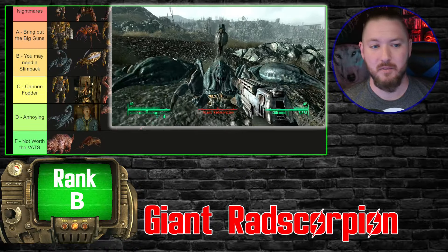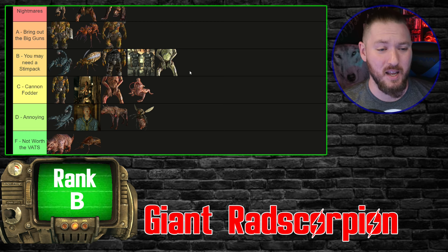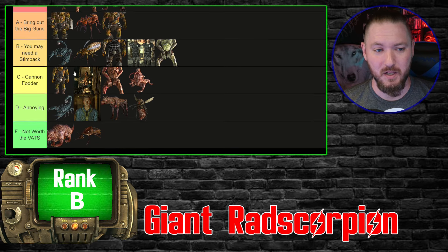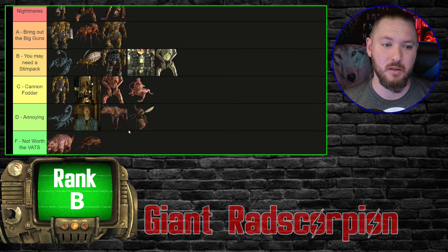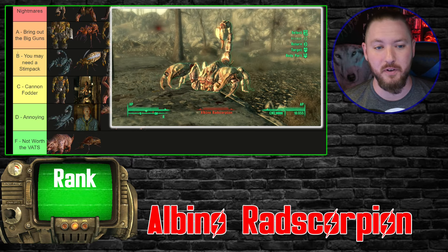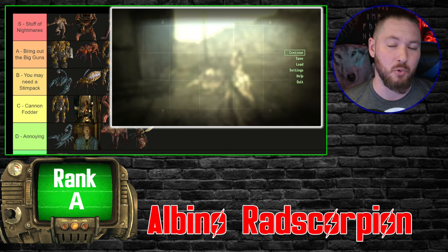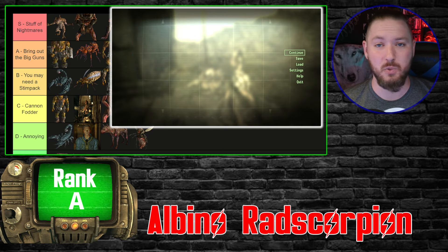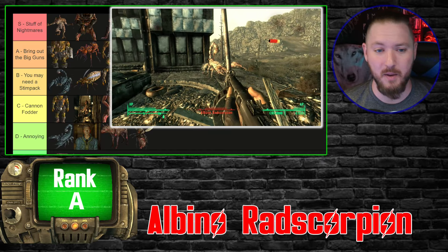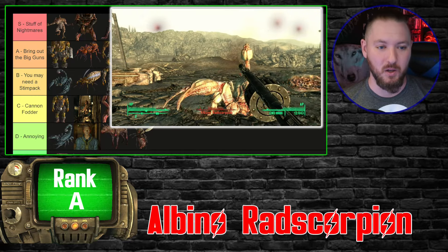The giant Rad Scorpions I'm putting in B tier — 'need a stim pack.' Unless you have a follower or can do an incredible amount of ranged damage, these things are going to hit you hard and take a lot of punishment. My experience is I'd try to avoid them as best I could. The Albino Rad Scorpion — another Broken Steel addition — is just barely in A tier. They put out and absorb more damage, and I wasn't messing around when I saw them: missiles, something much stronger than a submachine gun.